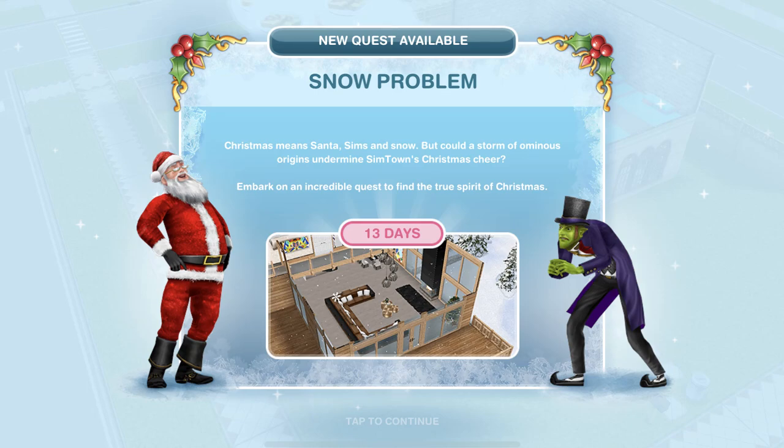Hi guys, my name is Rukina Jemskull and welcome to the new Christmassy holiday themed quest in Sims Freeplay. This is Snow Problem, released into the game on the 12th of December 2017, and it is a 13 day quest.